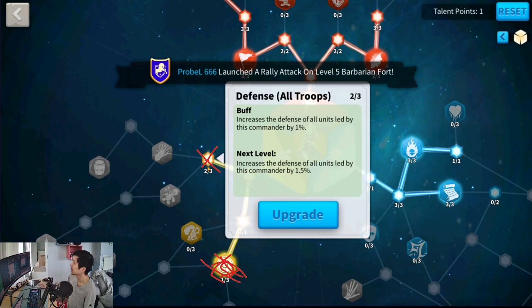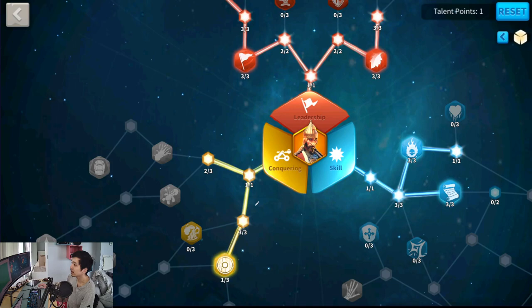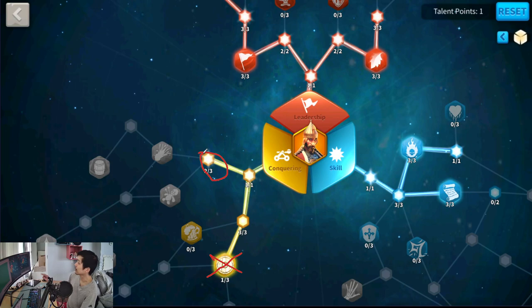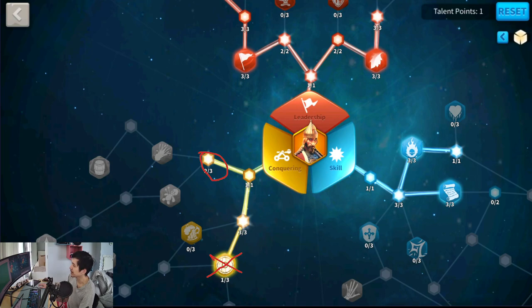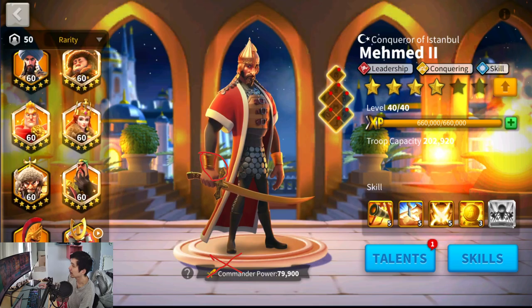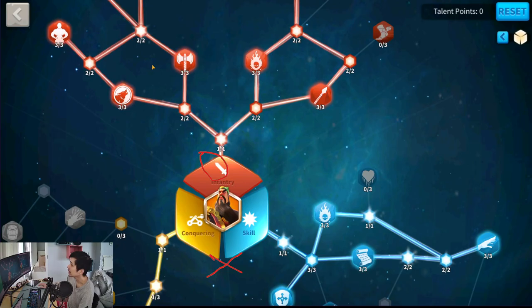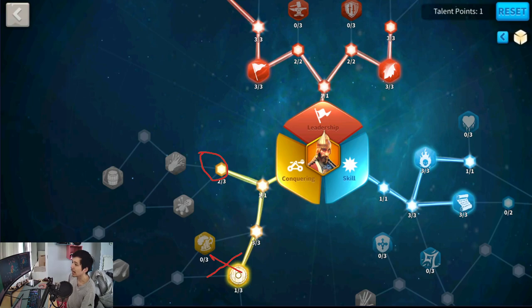So in this node here, you get 1% more defense. For the second test, I am running with 1% defense — the buckle shield is not there, but I have a talent point here to give it 1% defense. Why compare with 1% defense? Because in some talent trees for infantry, cavalry, or archer, you're getting that 1% stat boost for one skill point. That is why I want to compare with a 1% stat increase.